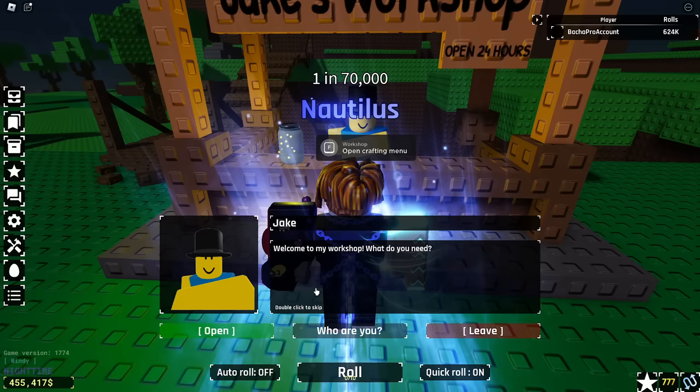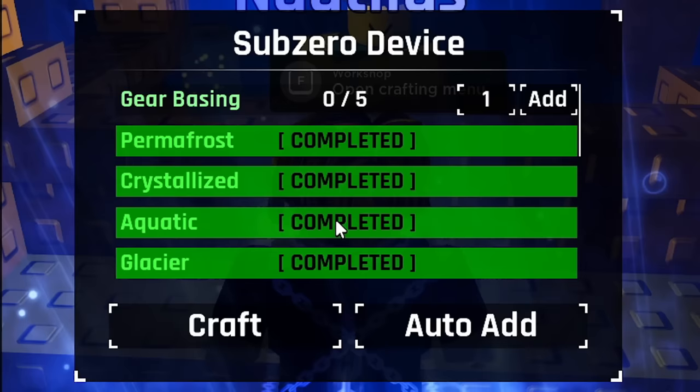So hopefully we'll get some insane stuff. Let's go back to Jake and go up to gear basing and place these on auto add — now we'll just wait. That should be all of the gear basings crafted. So let's put all of them in: 1, 2, 3, 4, 5. And there we go — Sub-Zero device is complete.